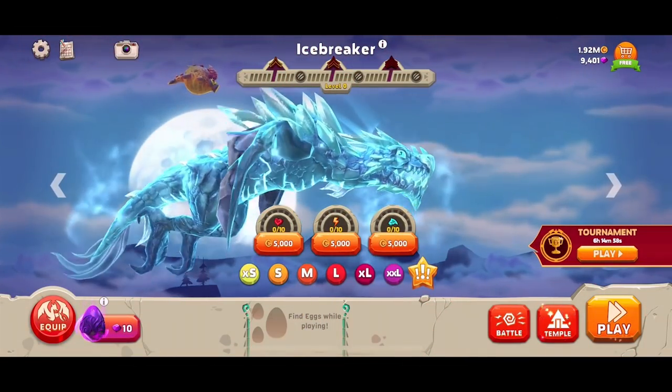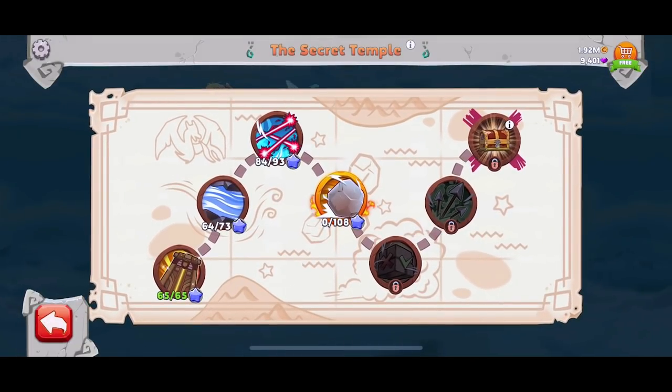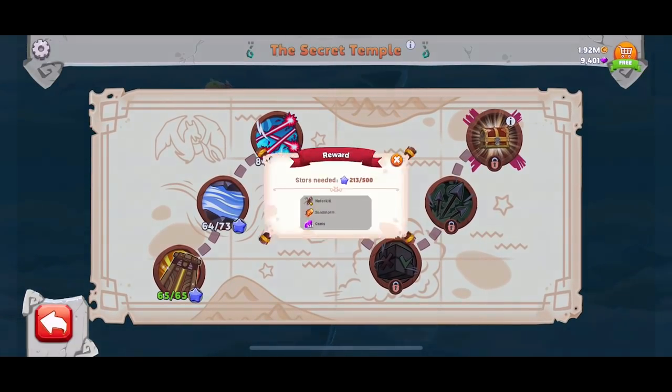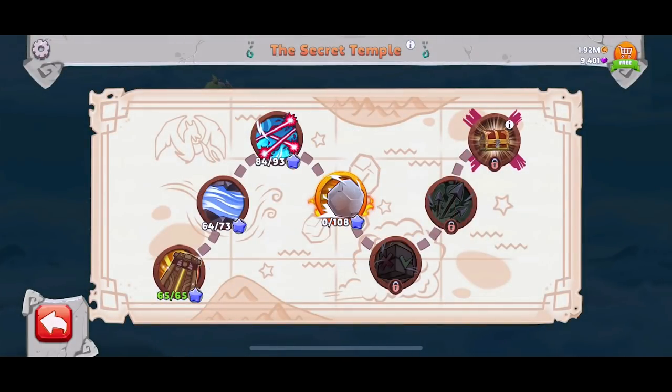Hey, what's up guys, welcome back to Hungry Dragon. So guys, last video we started this new temple obstacle course kind of thing. We're going through each different level, working our way up to get this treasure. We get some really cool rewards - looks like we get a pet, Sandstorm and gems. Wait, that looks like a new fire breath. Actually, I didn't know we get that. That's pretty cool.